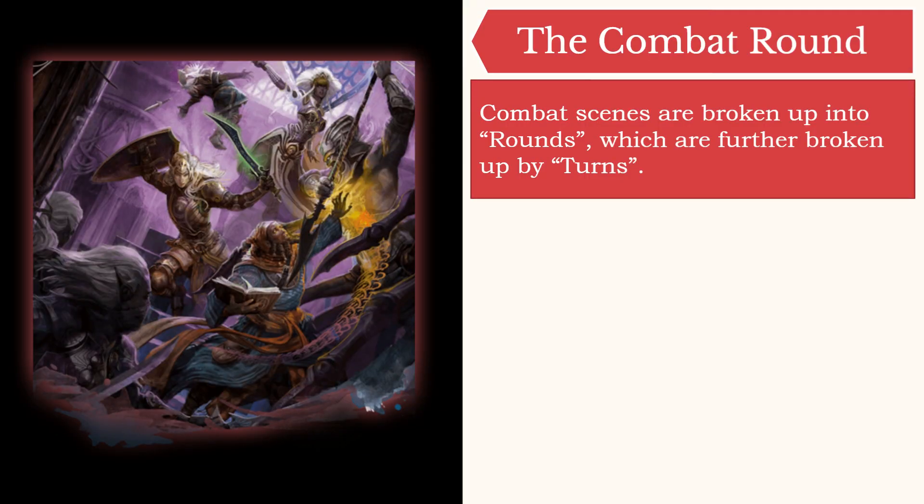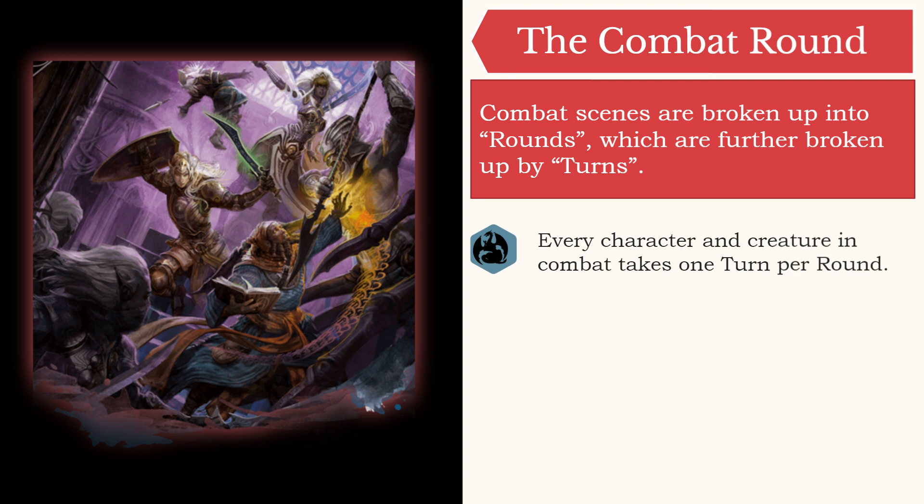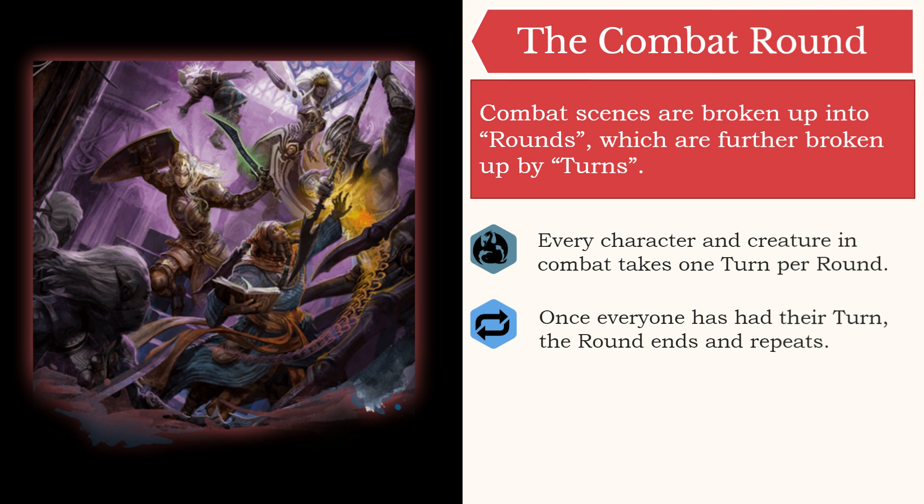Combat in D&D flows much the same way as it does in other RPGs, especially other D20-based games. Combat is broken up into rounds, which are further broken up by turns. Each player gets one turn where they declare what they want their character to do. Once every player has declared their turn, and the DM has done the same for the NPCs under their control, then that is the end of the current round, and the process continues with a new round. Incidentally, one round lasts six seconds in the game world, regardless of how many players and NPCs have a turn during it — so one minute in the game world is ten rounds at your table. It's easy to think of this as a standard board game where everyone takes a turn; one full lap around the table is one round in the game.